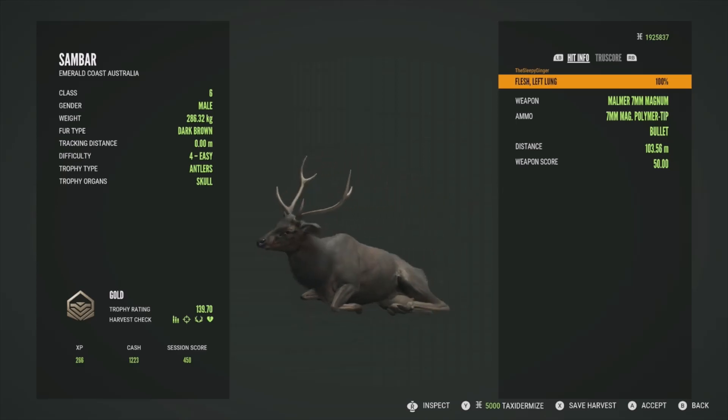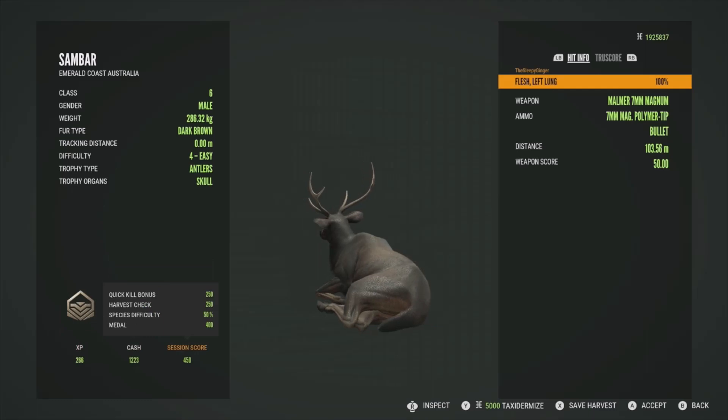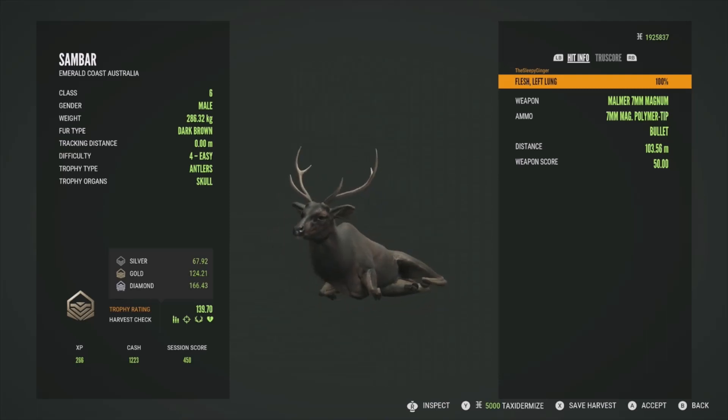They're pretty big — maybe just a little bit smaller than a red deer. Checking the diamond score — diamond is 166.43. He's almost at 140, so a big one. Just a really cool species — can't wait to hunt more of them.